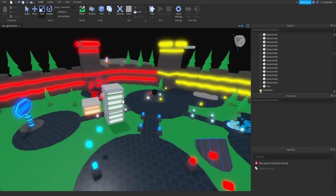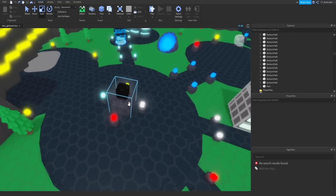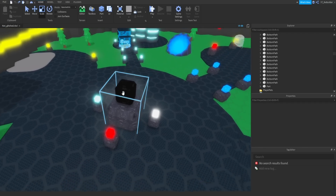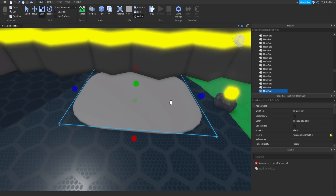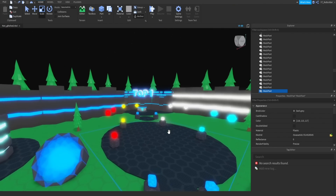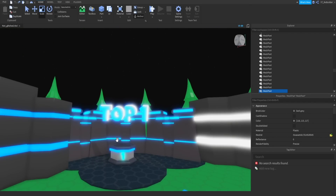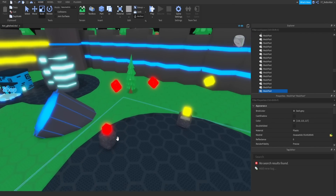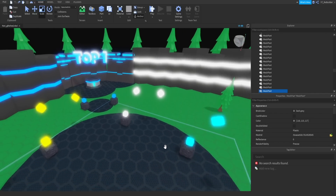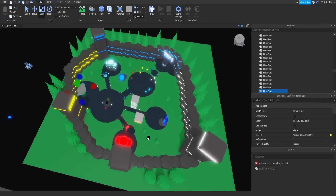I don't know what a lot of this stuff is supposed to be. This might be the spawn — you know how some games have a statue — that might be what this is, and I'll treat it as that for now. Over here I have no clue what it's supposed to be or what it's leading to. These guys look like they're on a pathway to the number one player on the leaderboards, but these little transition pieces — I don't know. We're gonna keep as much as we can but also change as much as we can.